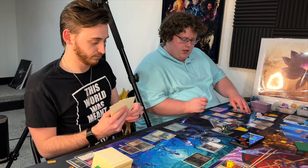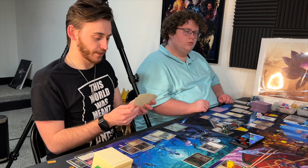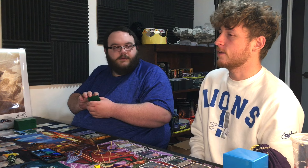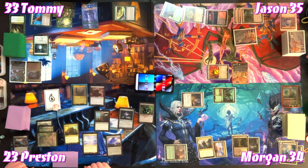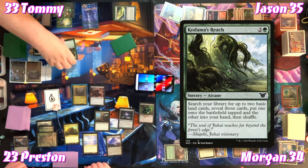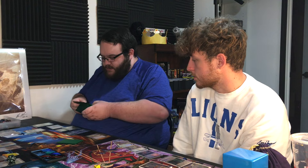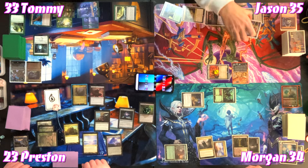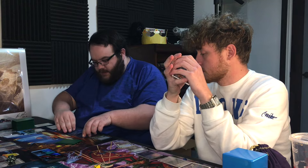The table briefly discusses hexproof on counterspells — Morgan notes he has eight cards in hand. Jason casts Kodama's Reach for two and a green, searching for two basics — choosing two Islands since Yavimaya makes everything a Forest. He plays the Island he just put into hand. For five, Tommy brings out Imoti, Celebrant of Bounty — who has cascade and gives spells with mana value six or greater cascade.